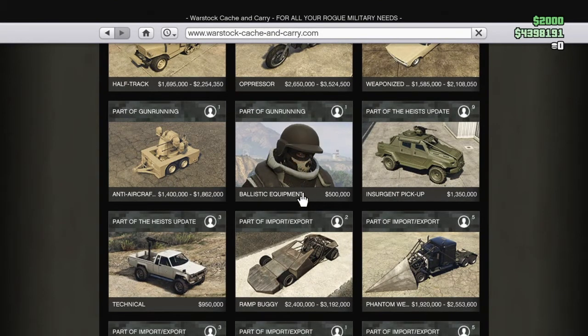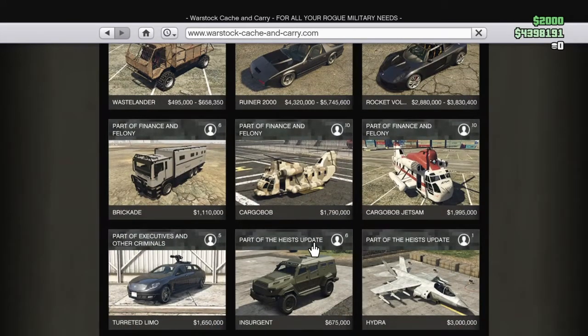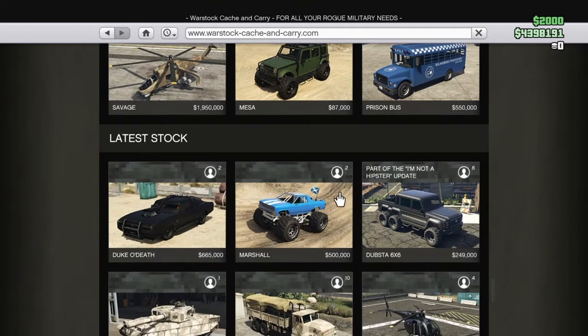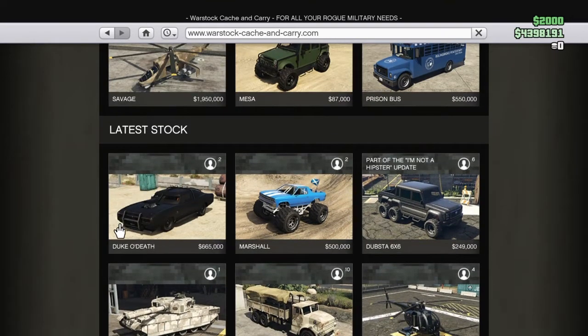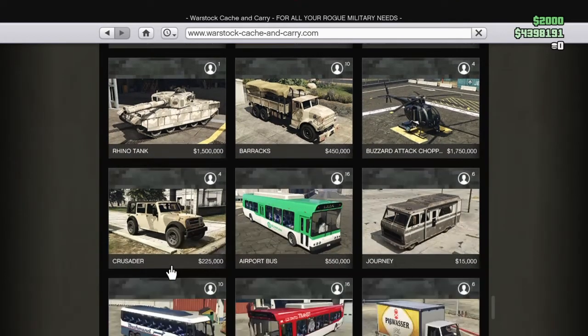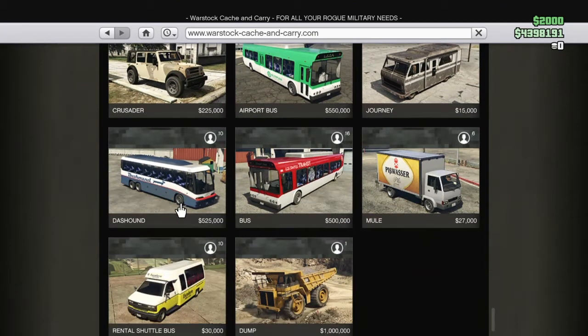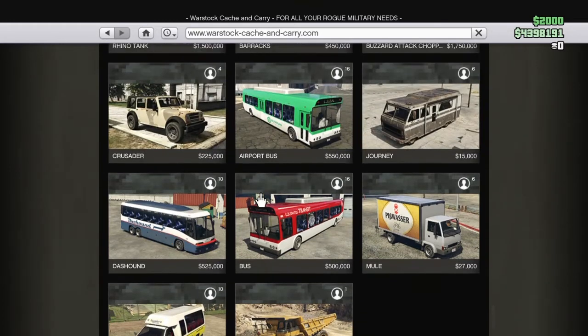This is a very bad purchase — 500 grand for a Sumo. The prison bus is not good, same with the Draco Death — this used to be free. The Rhino Tank is decent so I won't blame you if you buy that. The buses are awful, and so is the dump truck. I don't know why anyone would buy those either.